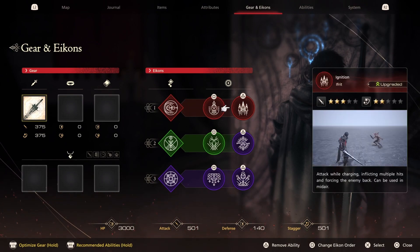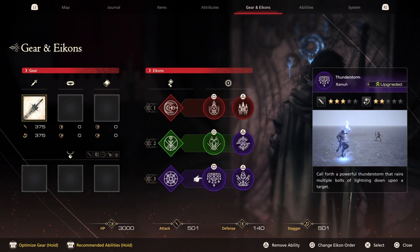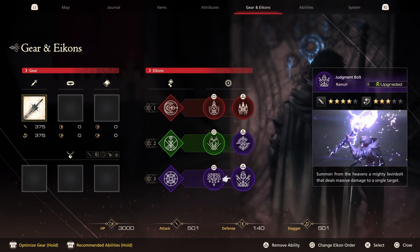Rising Flames upgraded, Ignition upgraded, Gouge upgraded, Lightning Rod mastered, Thunderstorm upgraded, and Judgment Bolt upgraded.